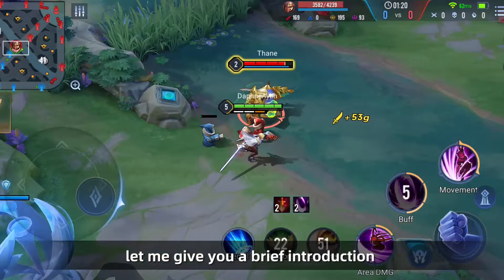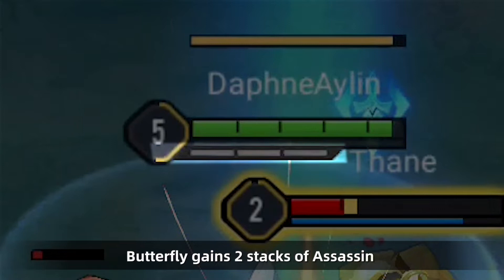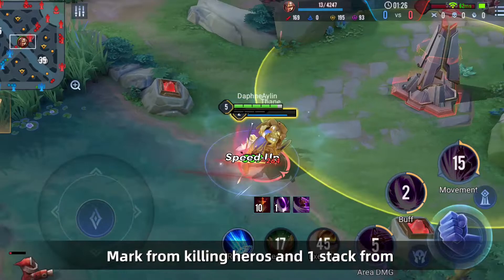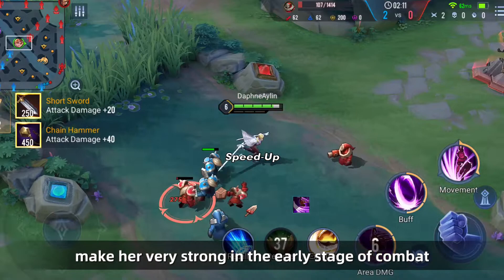First, let me give you a brief introduction to the skills of Butterfly. Passive Skill — Assassination: Butterfly gains 2 stacks of Assassin Mark from killing heroes and 1 stack from assisting or killing monsters or minions. At 3 stacks, the next skill use will not have any cooldown. Butterfly's passive skill makes her very strong in the early stage of combat. She can use monsters and minions to save 3 stacks in advance, which can cause high damage in small-scale team battles.